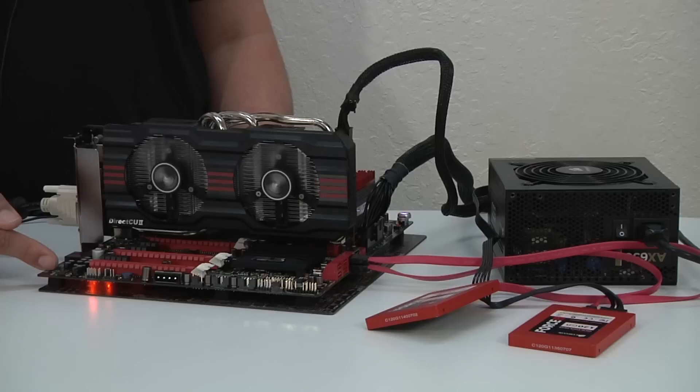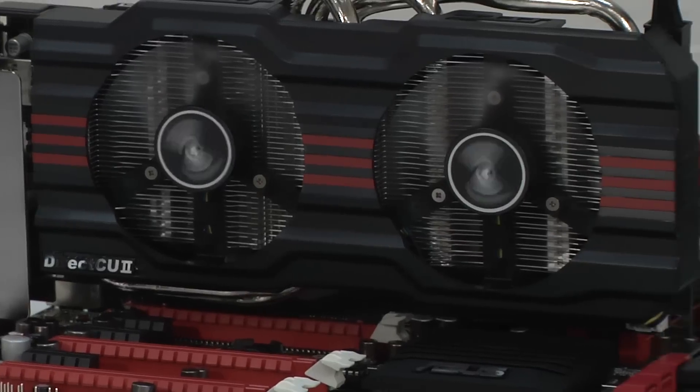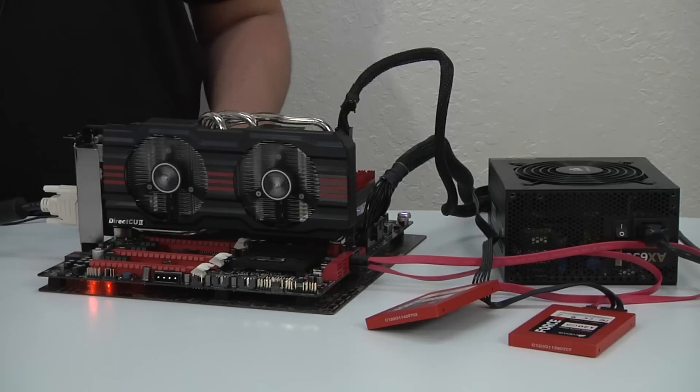Here we have our Maximus 5 Formula motherboard. This is a Z77 series motherboard where we've got a 3770K for the actual CPU. We have 32 gigabytes of Corsair Dominator GT memory — these are 1866 modules, so some awesome memory there.